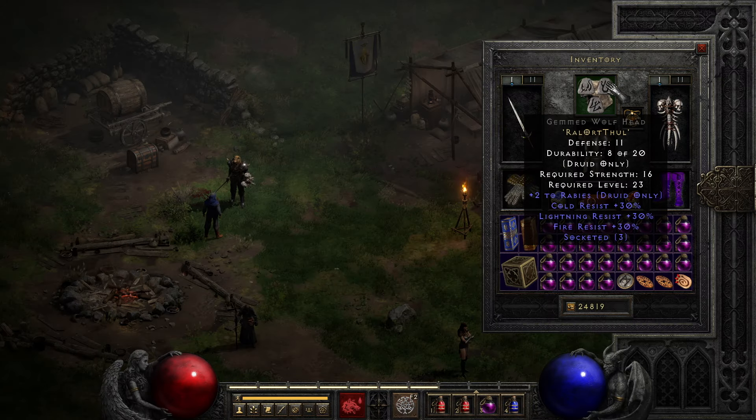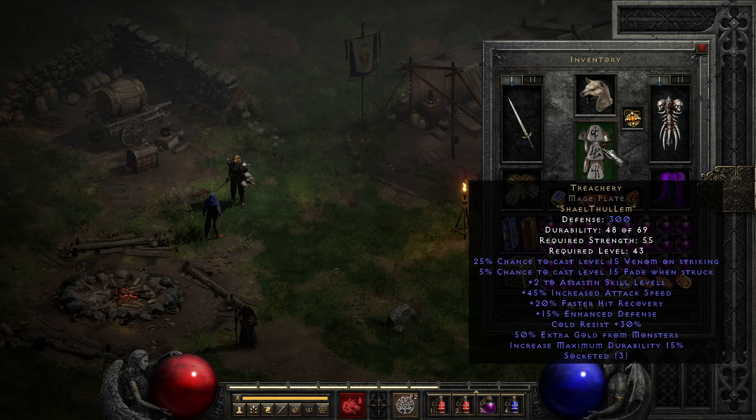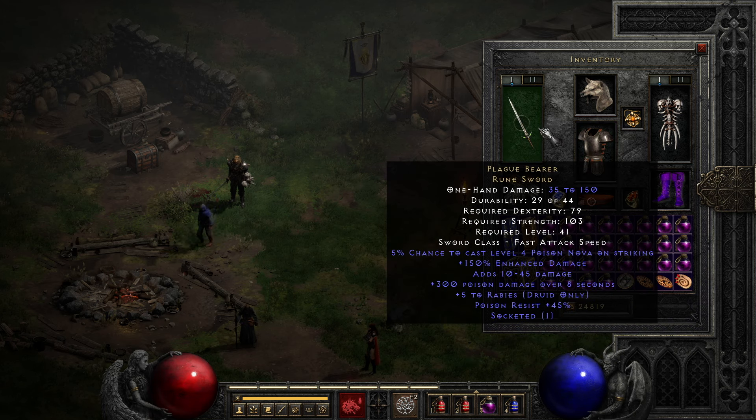The helm is a plus 2 to rabies wolf head, socketed with a Ral rune, Ort rune, and Tal rune to boost cold resistance, lightning resistance, and fire resistance. The amulet is a Mahim-Oak Curio for the bonus to attack rating, attributes boost, and help with all resistance. The body armor is Treachery for the Fade proc to help with resistances, physical damage reduction, increased attack speed, faster hit recovery, and cold resistance. The weapon is Plague Bearer.